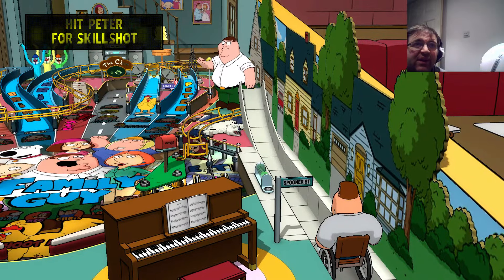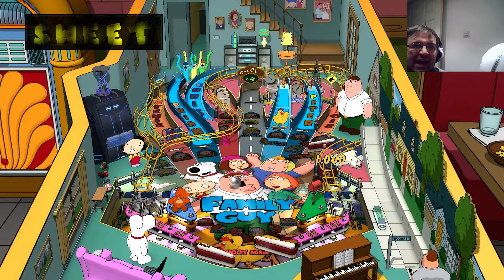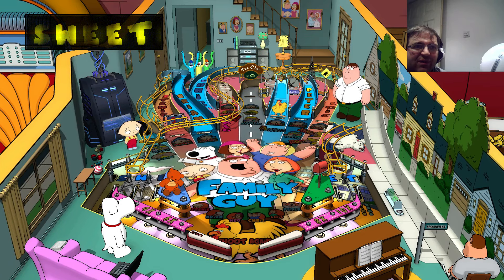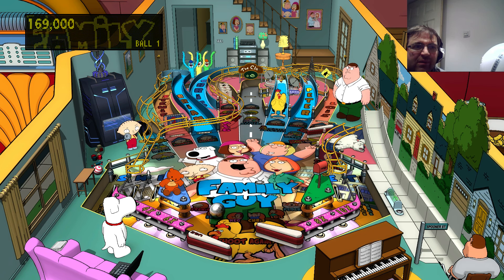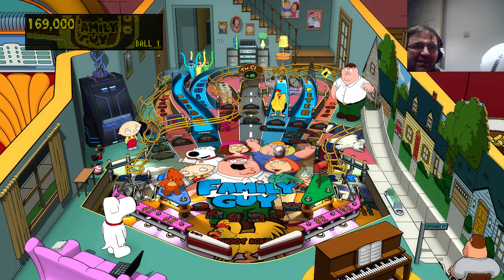So what we need to do is hit Peter basically - different ways of hitting him. You can hit him in the head, you can hit him in the body, hit him in the leg - each one gives you a different score and each one has a different thing. So as you can see, Chicken comes up - now we have to beat him up as always. Same sound effects that they use in the TV show, which is great.